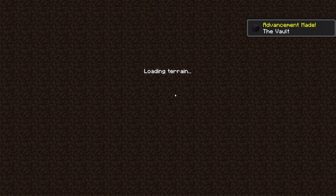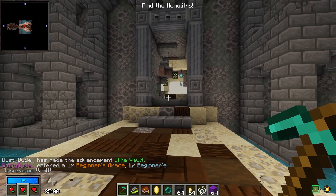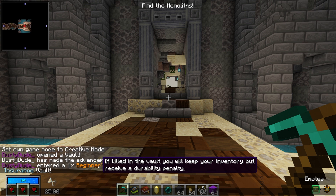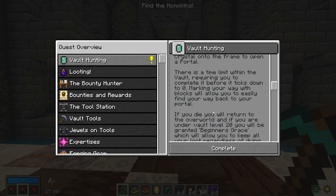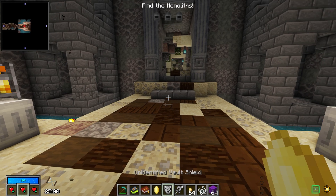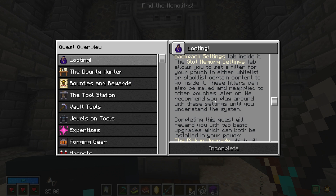The vault will load — if you stay in the entry room and don't cross into the main vault, the timer won't start. The timer is at the bottom of the screen. We have beginner's grace, so if we are killed we won't lose anything in our inventory. We also have beginner's insurance, which means none of the chests will be trapped — that applies up to level 10. Since we entered a vault, we'll get a vault sword and vault shield as quest rewards.